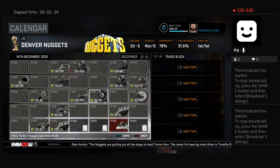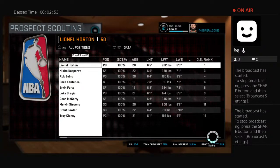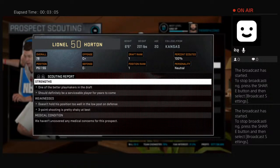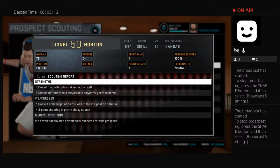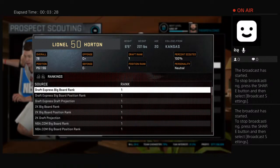We're on some sort of a run here. With potentially the number one pick in the draft that we have — Lionel Horton — he looked a bit different to what I thought. I thought he was going to be black with cornrows, I don't know why. He's one of the better playmakers in the draft, should definitely be a solid player for years to come. He's not a great three-point shooter but we could work on that in the offseason. He's 78 — that's a pretty good rookie number.